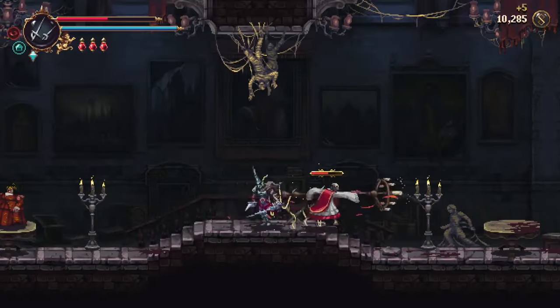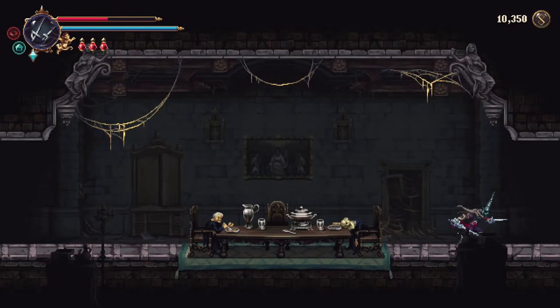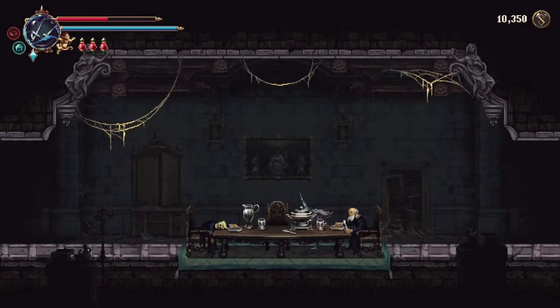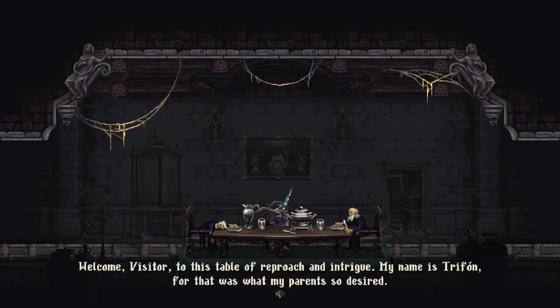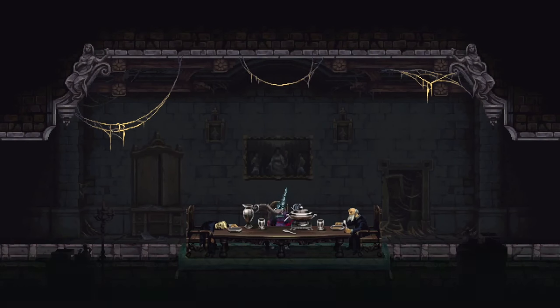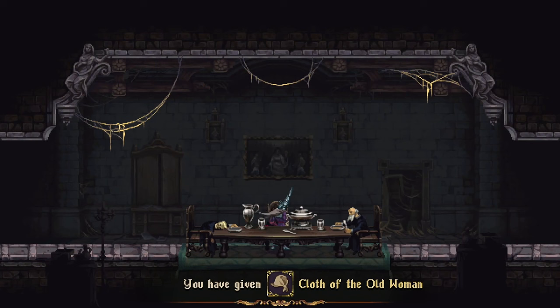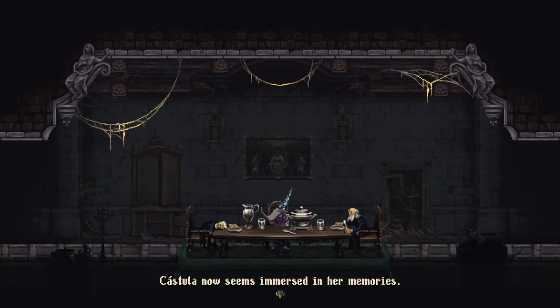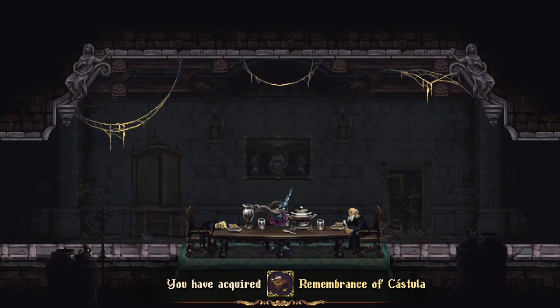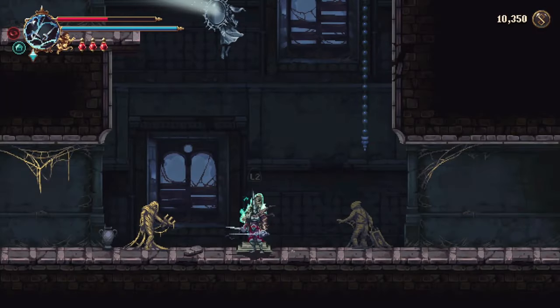Make sure you switch to swords if you've already got that trophy. In this room, you want to enter, leave, and enter again. Each time you leave and re-enter, the people sitting at the table will switch between them both. You want the old man on the right who's currently eating dinner. Talk to him and give him the Cloth of the Old Woman - that dirty cloth. Once you give him the cloth, you should get the Remembrance of Castilla.